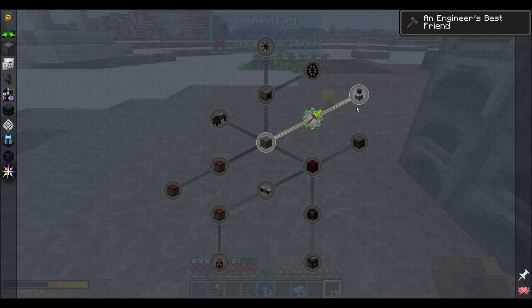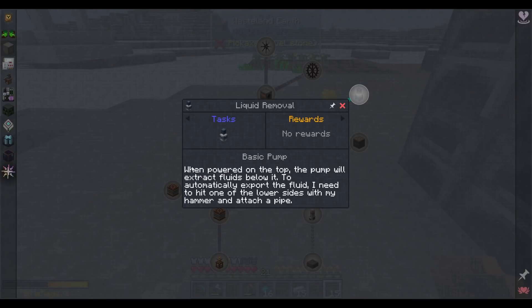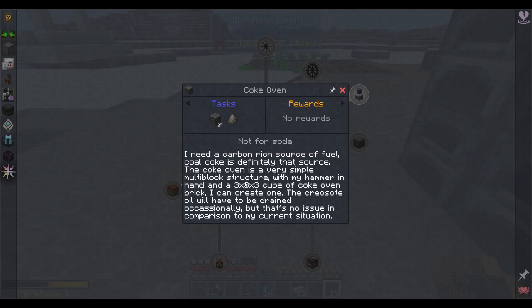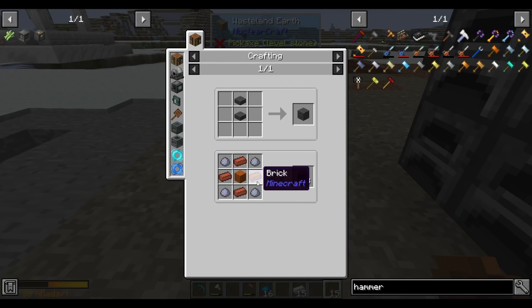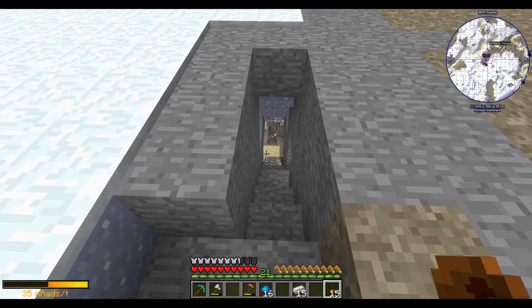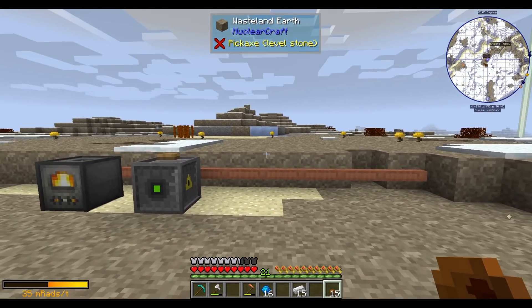We combine that with the book to make our Engineer's Manual, which is a documentation book containing all the information we need about all things Immersive Engineering. Next up, I want to make coal coke — I need a carbon-rich fuel. Coal coke is very simple: the creosote oil will have to be drained occasionally, but that's okay.